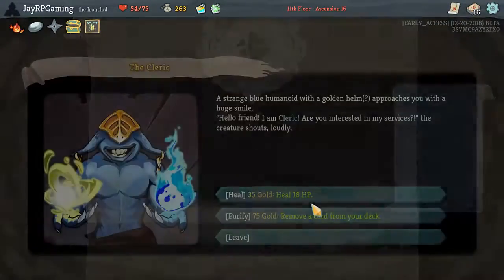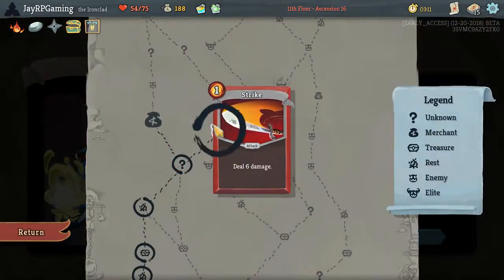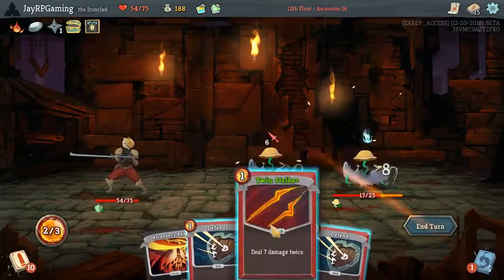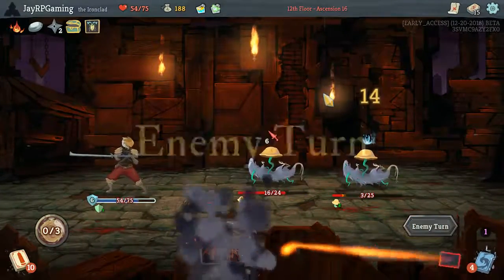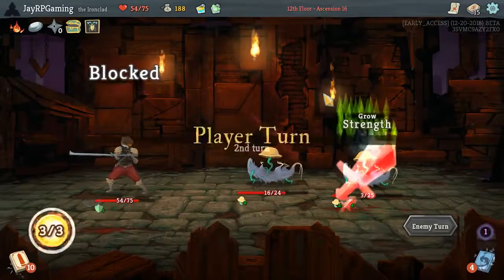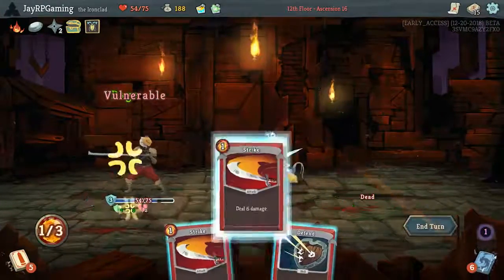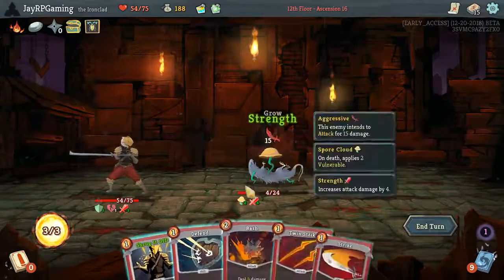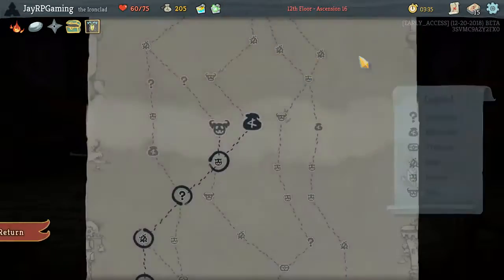What are the options that we fight? Well, we're either fighting the Gremlin Nob, which is really good for us, or we're going to fight the three Sentinels, which is also kind of good for us in the sense that we have that Cleave, which helps a little bit. And we did remove one of the feints from the deck, so that helps quite a bit.